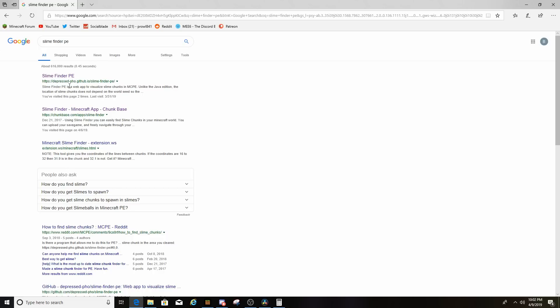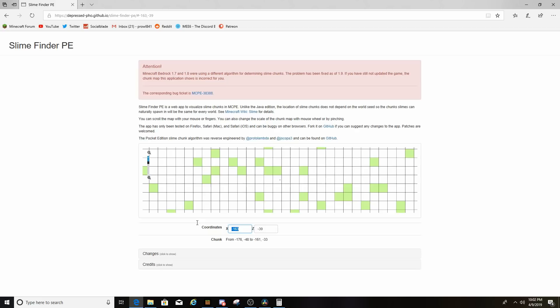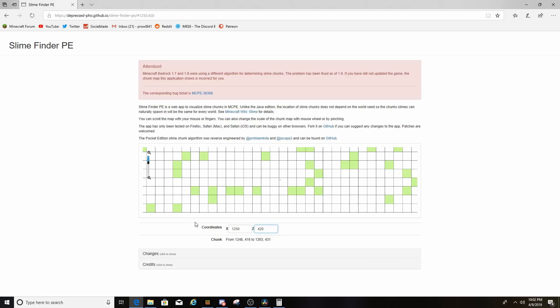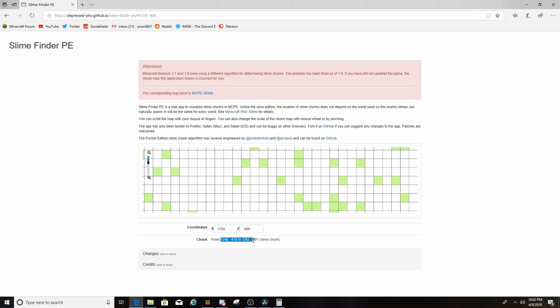Pretty simple, right? So I can scroll around and find slime chunks. Let's say I have a base at 1250 and negative 420 and I want to know what slime chunks are around there. It took me directly to that spot. I can hover over the slime chunk and it'll tell me the chunk coordinates from one corner to the other, so I can mark it out. Find the slime chunk or chunks that you want, see the rates at which one slime chunk can work at the end, and then make your decision on whether you want to do one or more.